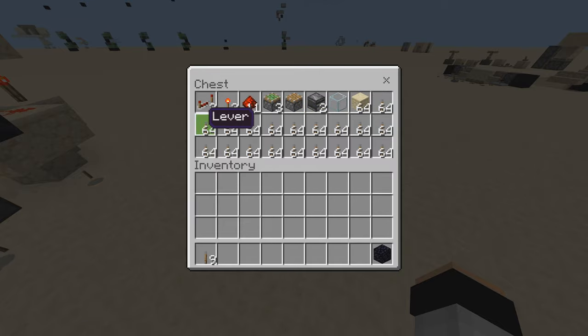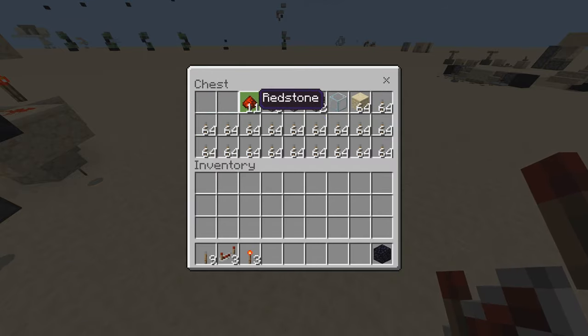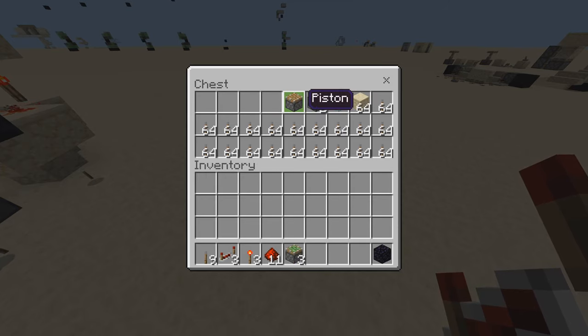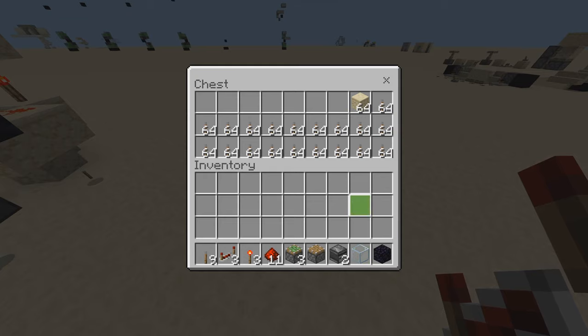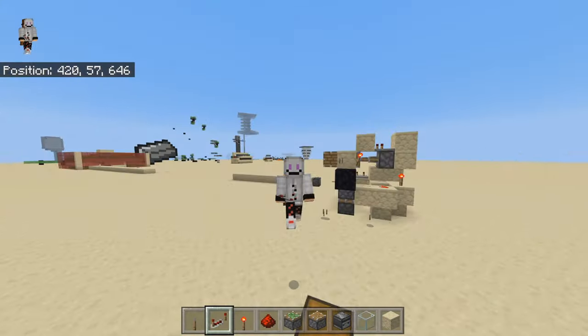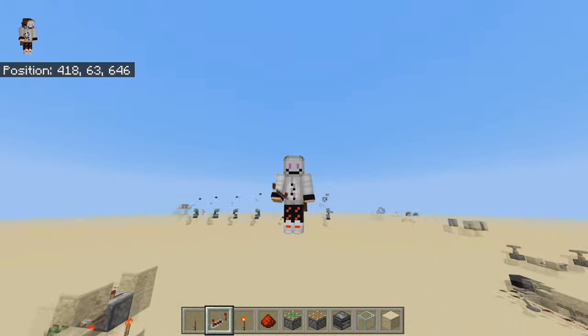Here's the material list: three redstone repeaters, three redstone torches, 11 redstone dust, three sticky pistons, three normal pistons, two observers, one transparent block — this can be glass, glowstone, or any kind of slab, it doesn't really matter — and then a couple of blocks and a whole ton of levers, because that's literally the one thing you can do with this.